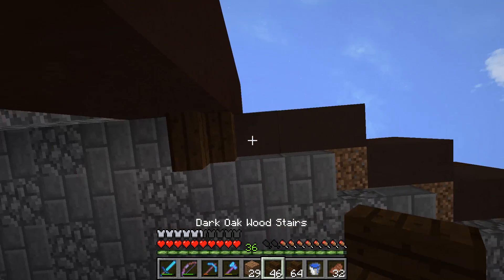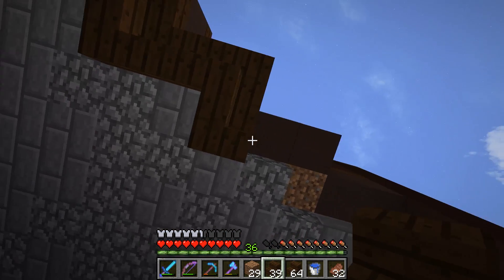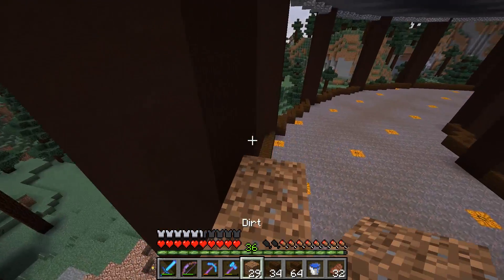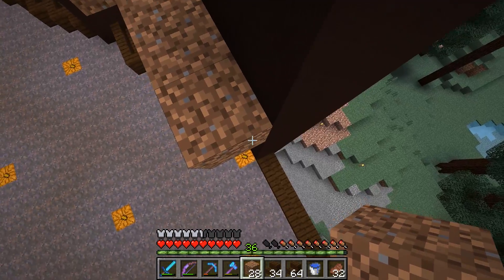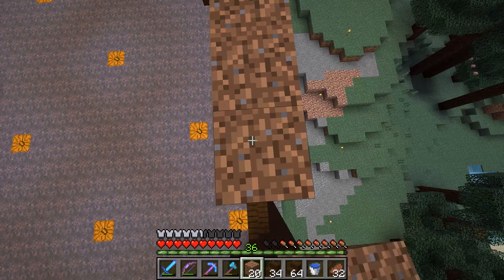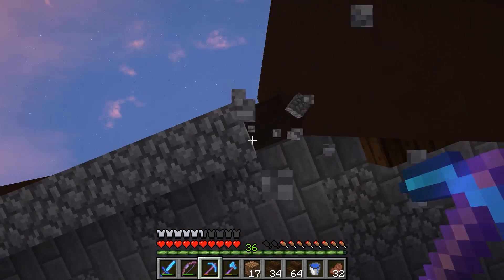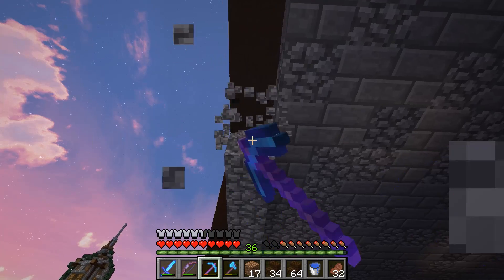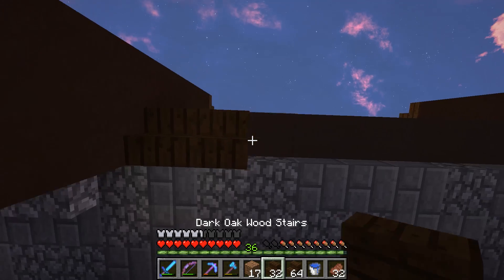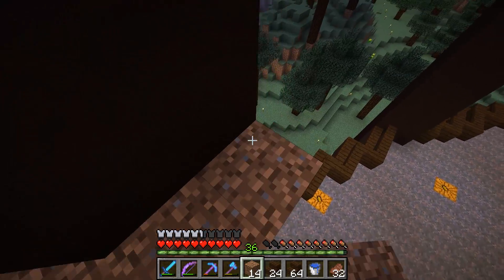Of course we still have the big farms to do — we need to get the guardian farm made since we've taken down the ocean monument, and I need to do a witch farm. I think I know where a couple of witch huts are, and it'd be nice to get one of those made up so you can get some glowstone, gunpowder, and redstone from those. I have a lot of ideas and a lot of stuff I want to build, but we need to get episodes out and get cranking to actually get those builds going.